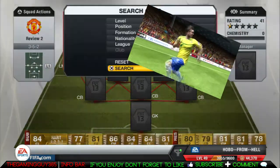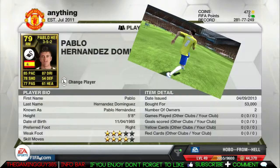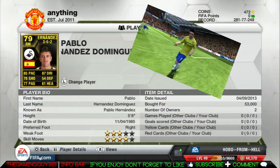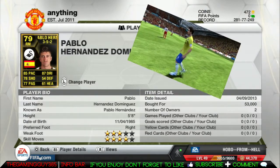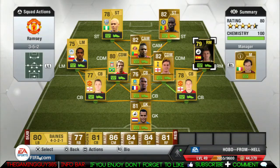Hey, what is going on YouTube, this is The Game Guy 365. I'm bringing you my 79 second Inform Pablo Hernandez review. On the card he has 85 pace and 87 dribbling, a 4-star skill move and 3-star weak foot. He costs between 48,000 and 60,000 coins at the moment.